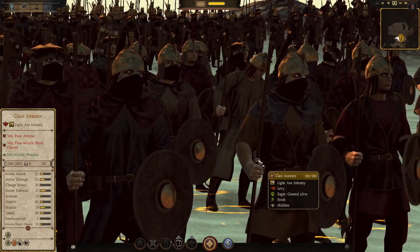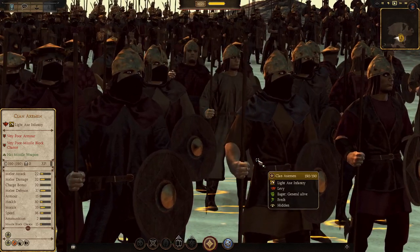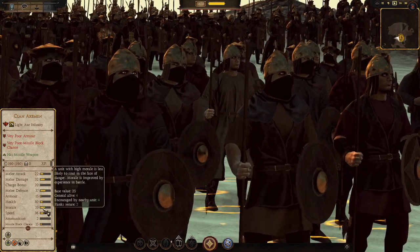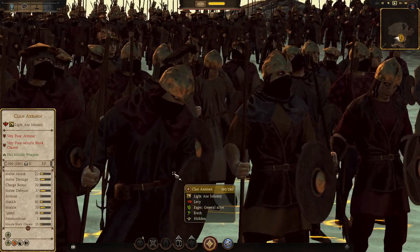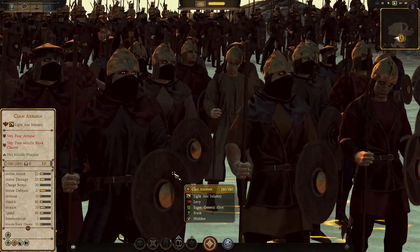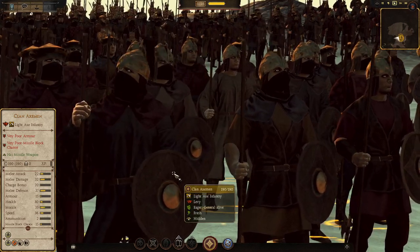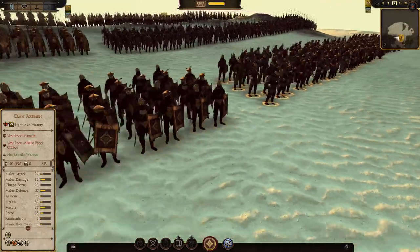This is a levy 190-man unit. Melee attack at 22, melee damage at 32 — that axe does decent damage. Charge bonus 20, melee defense 37, armor 15, so focused archer fire will kill them quickly. Missile block chance at 50 isn't blocking much. Morale base is 25 — not a good sign, they'll break pretty quickly. Health at 80 is standard for man factions, speed 36. They have two javelins. I'd maybe bring these in a siege if money is tight, but not as mainline infantry.